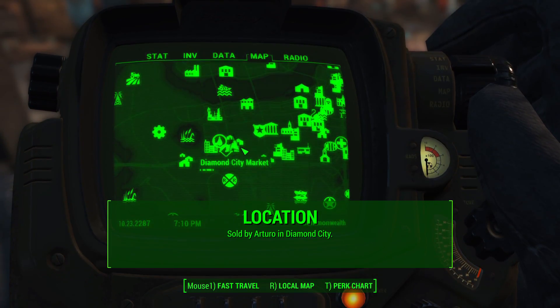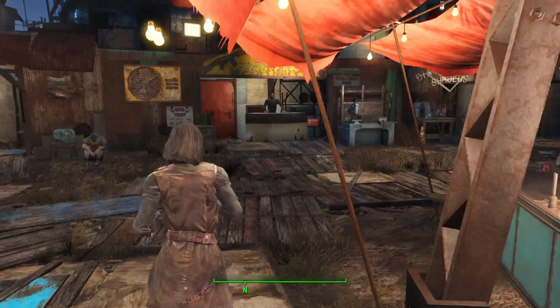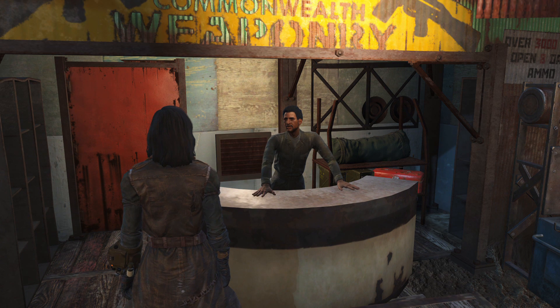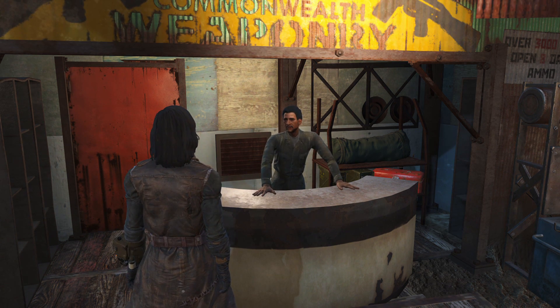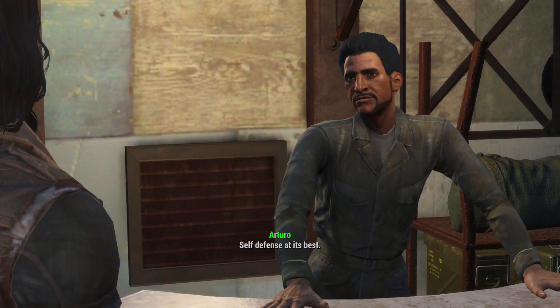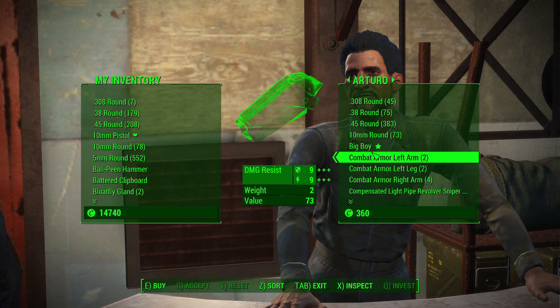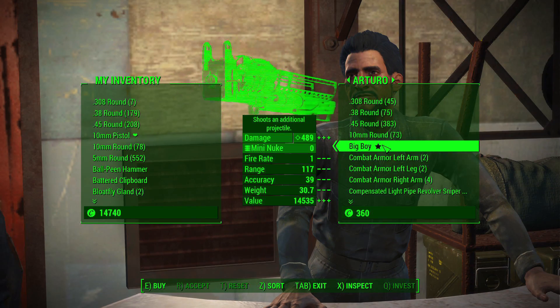The Big Boy is located in Diamond City and is sold by Arturo, one of the vendors there. All you do is go to Diamond City and buy it — very simple. However, it's going to cost you a little under 15,000 caps unless you have the Cap Collector perk, high Charisma, or certain magazines that lower vendor prices. It's still going to be very expensive — the most expensive thing you'll ever buy in the game.